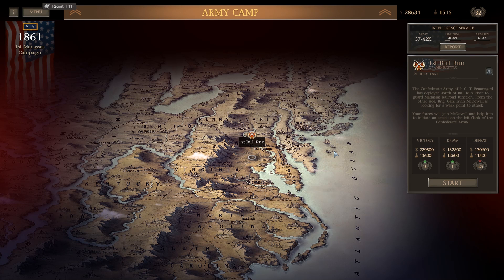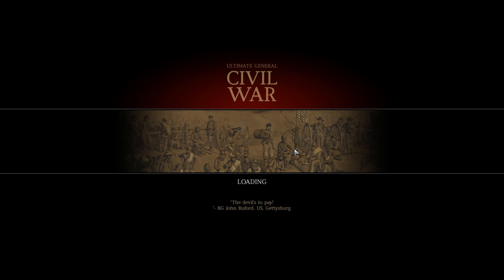First Battle of Bull Run: the Confederate Army of P.G.T. Beauregard is deployed south of the Bull Run River to guard Manassas Railroad Junction. From the other side, Brigadier General Irvin McDowell is looking for a weak point to attack. Your forces will join McDowell and help initiate an attack on the left flank of the Confederate Army. The enemy army totals 37,000 to 42,000. Their training is relatively high, armory not so much, with a minus 20% enemy weapons quality. If we win, we get 13,600 troops and $230,000.